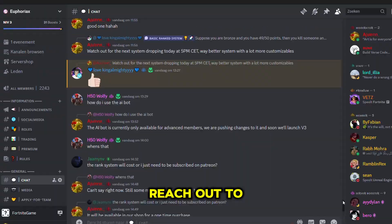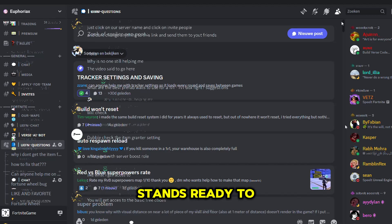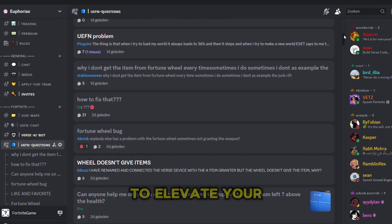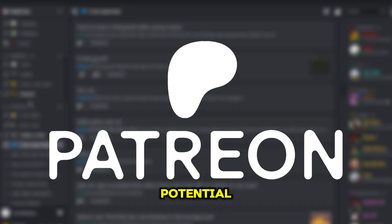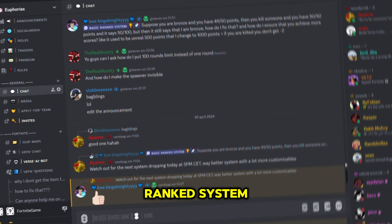If you have any questions or want support, reach out to us on Discord, where our team stands ready to assist. If you're ready to elevate your map, head over to our Patreon and unlock the full potential of the Euphoriax Ranked System.